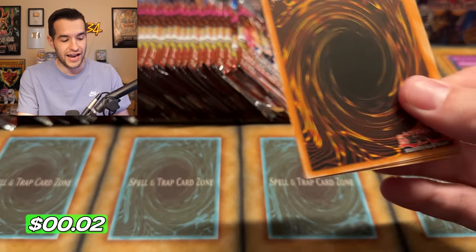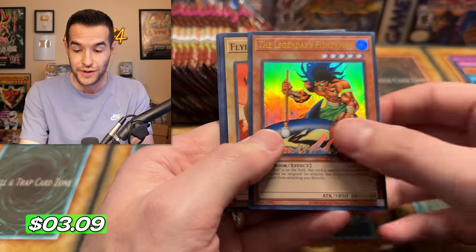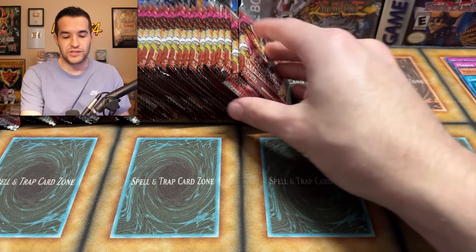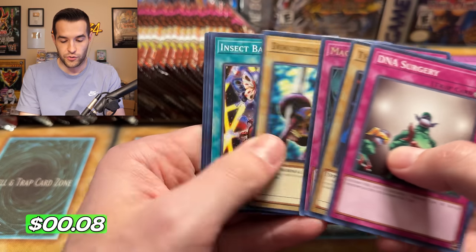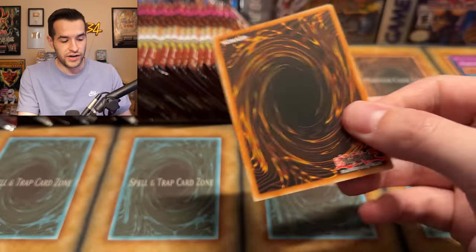We have Bubonic Vermin — still no Jinzo though. That could be interesting if we got everything besides Jinzo. Oh — Legendary Fisherman! Another one we don't have. We are now at 6 out of 10 Ultras. That puts us at 17 out of 22 on like the third box — this is crazy! This luck has been really crazy. But will it turn around? All it takes is starting to pull doubles and it can really slow you down.